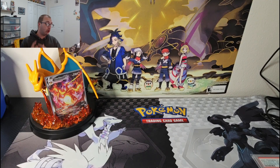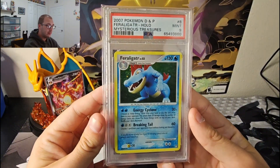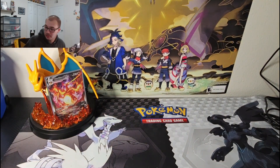Today we're going over part one of two of my updated sealed collection. I kind of broke it in half to figure out how I wanted to do it — got a lot of stuff to show, some low end and some high end, spread across both videos. But before we get started, I want to show off my newest slab: the Feraligatr Hollow in a nine from Mysterious Treasures. Got this from the homie Cheese — make sure you check him out.